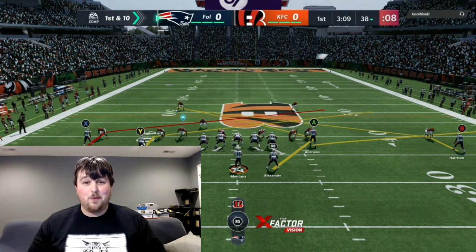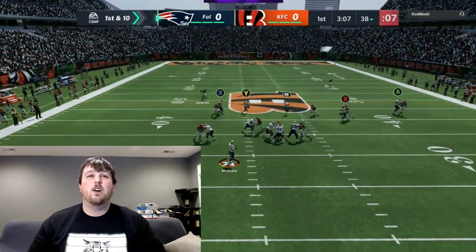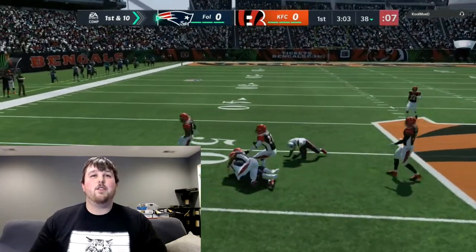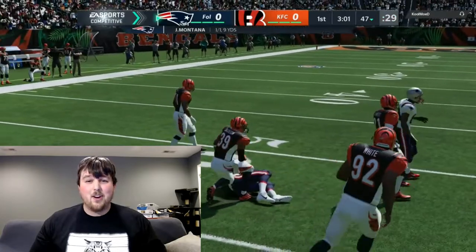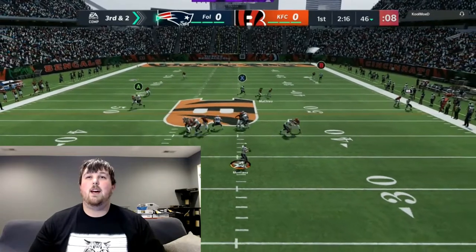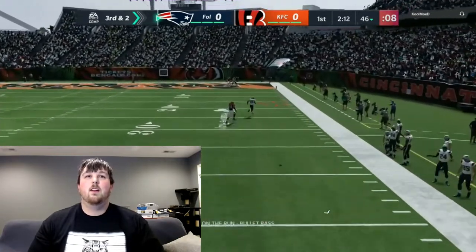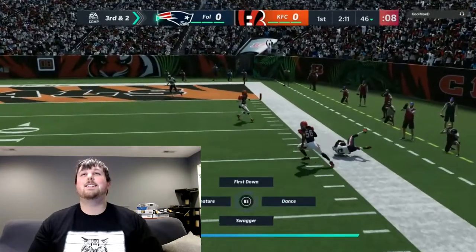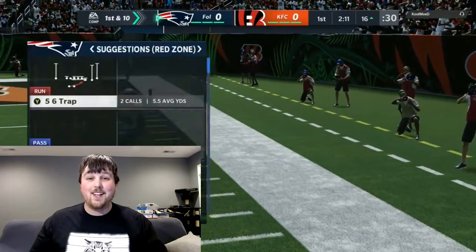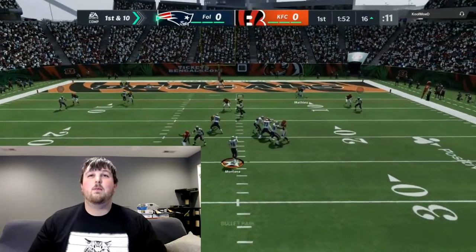We're running some slants here, kind of like the first game. Sean Alexander on this angle route — not quite enough for the first, but a nice solid eight or nine yard completion. Third and two — Greg Jennings with the catch, a huge first down completion on that redirection. Let's go!